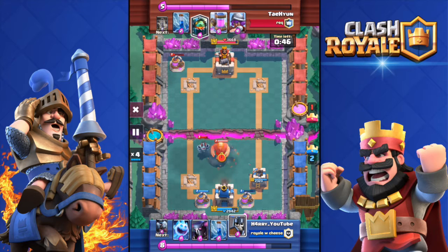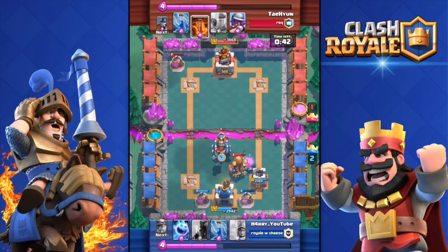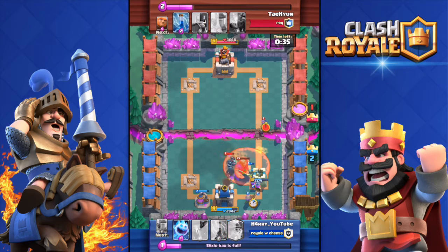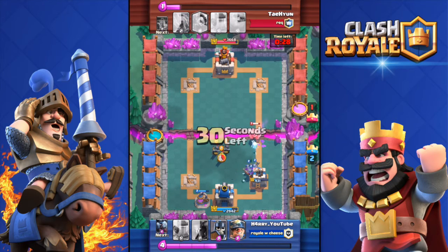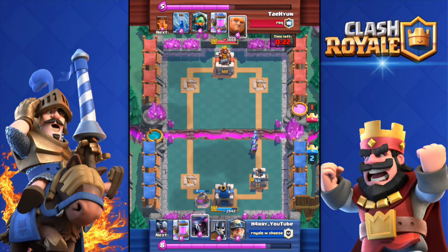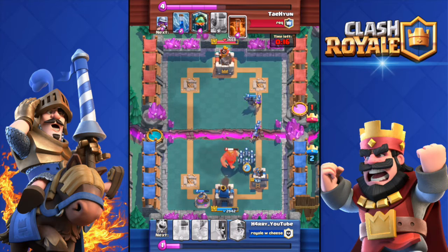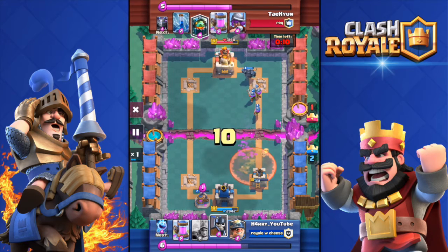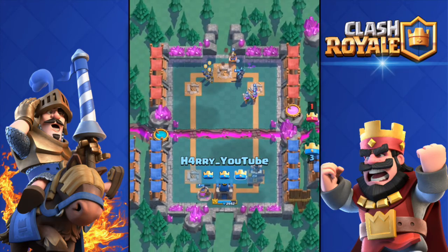He's pushing really hard with his inferno dragon, mega minion, and giant, but my minion horde did work and destroyed his inferno dragon — he couldn't get my tower. My tower had 600 health, then 400 health with 25 seconds left. I pushed with PEKKA, three musketeers, three guards — and with 12 seconds left it's a three crown! Three crown, bam, shazam!